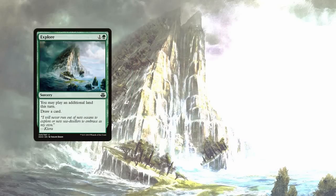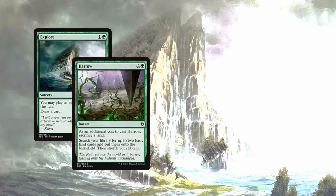Next, we have Explore — one and a green. You may play an additional land this turn, draw a card. We have Harrow — two and a green. As an additional cost to cast Harrow, sacrifice a land. Search your library for up to two basic land cards and put them onto the battlefield. One good thing about Harrow is that you only have to sacrifice one land. So if you copy it with Riku, the total cost will be two green, red, blue, sacrifice a land, and then you get four basic land cards untapped onto the battlefield. That's a good deal.